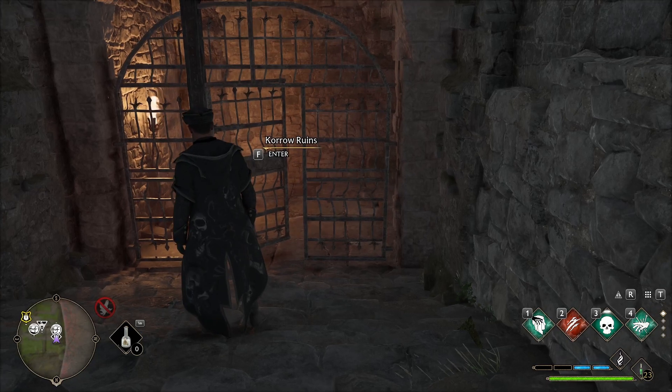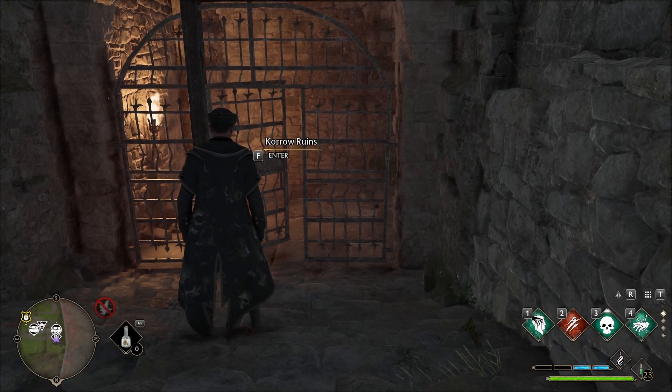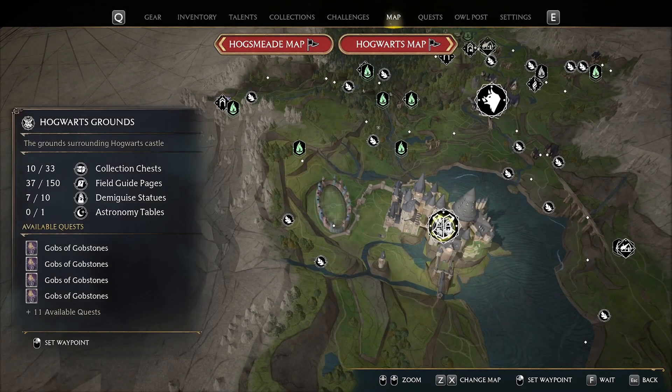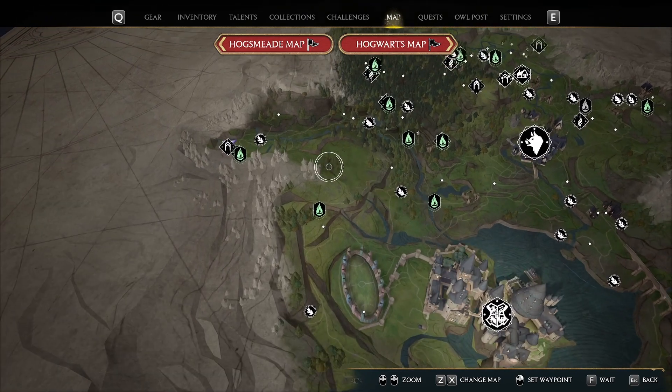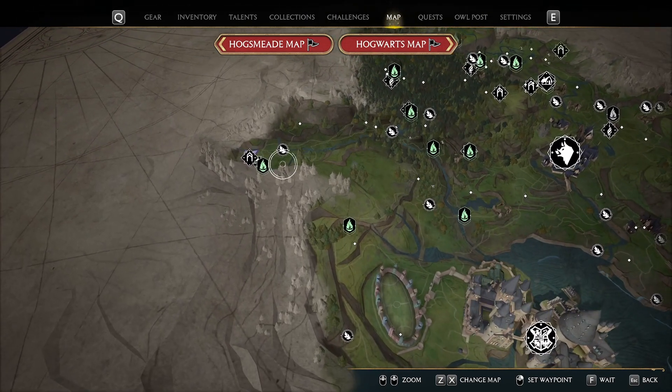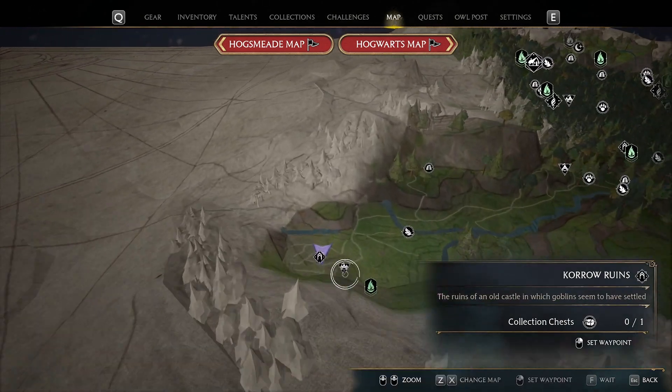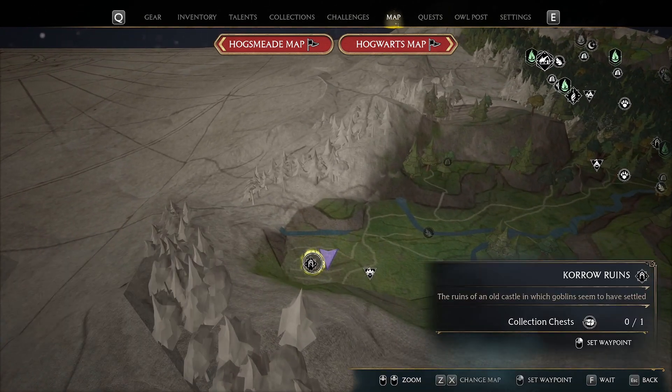Welcome everybody to another video. In this video I will do a walkthrough for the Coral Ruins. I am here western of Hogwarts — here is Hogwarts and you just go a bit north-western actually. Just go up and left to the very end. Here is a bandit camp and then there are the ruins.